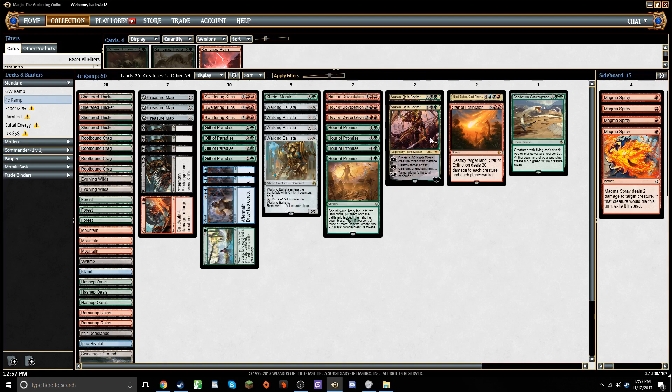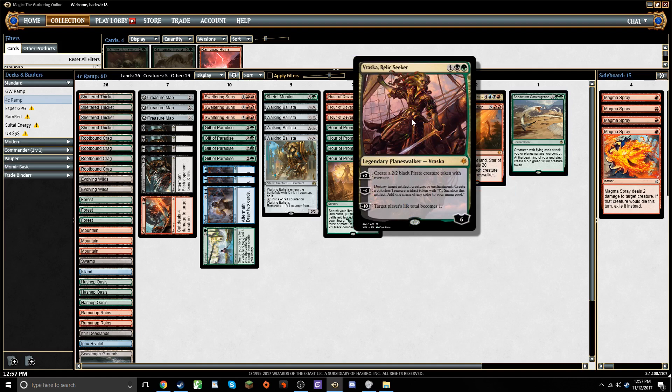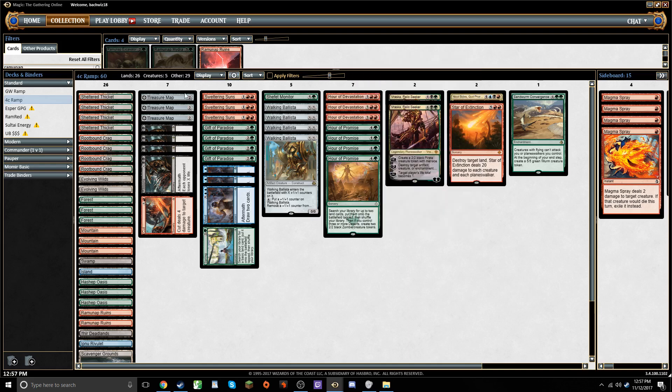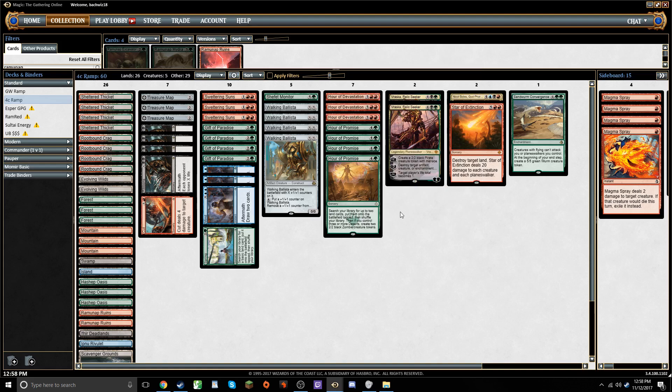At the top end, since we can't play Eldrazi anymore, we've got some Planeswalkers and various things. Vraska, Relic Seeker is a really nice top-end threat — it buys you time, gives you a treasure which is pretty relevant in this deck when we're trying to get to multiple different colors, and then it can just be a win condition on its own if the game goes long enough.